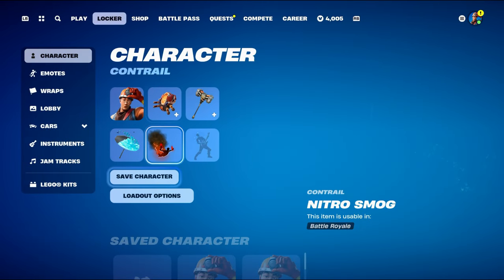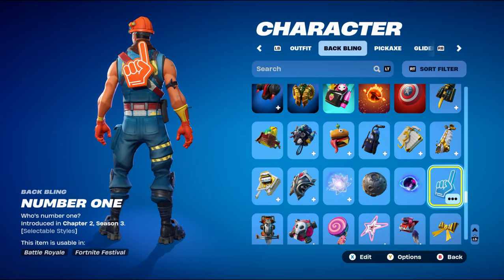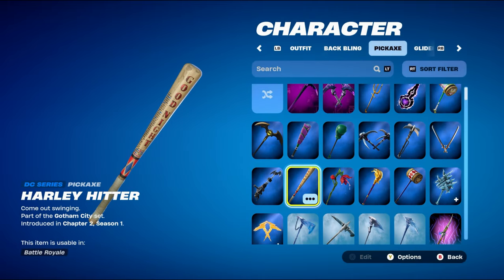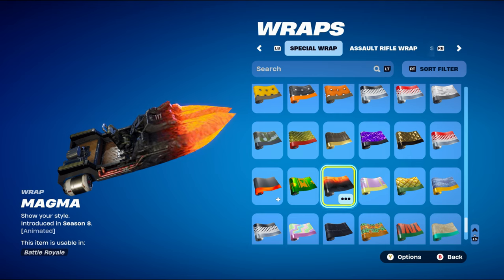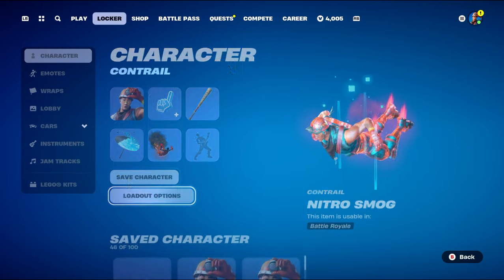For combo number four, the back bling is the Number One, introduced in Chapter 2 Season 3 — one of the first ever competitive back blings. I'm using the orange style, though you can use the default or the blue version. The pickaxe is Harley Hitter, a DC Series pickaxe from the Gotham City set introduced in Chapter 2 Season 1 — Harley Quinn's pickaxe. It has blue, black, a little bit of white and brown, and works nicely with the skin. The weapon wrap is Magma, introduced in Chapter 1 Season 8 — a nice animated wrap, one of the first animated weapon wraps ever — works nicely for the orange and black design.